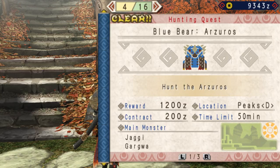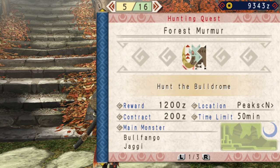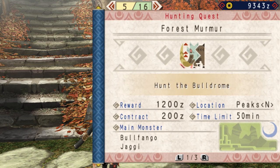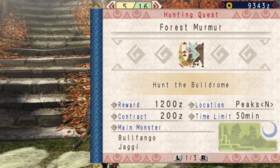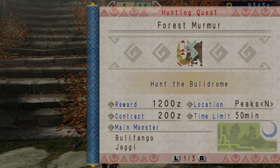The next key quest we'll be tackling will be Forest Murmur, to hunt a Bull Drum. We've already fought Belfangos before — the Bull Drum is basically just a larger version of them. However, before we do that, we should do some quests to upgrade our drinks and hot spring. You should do this whenever it's available, if you're able to.